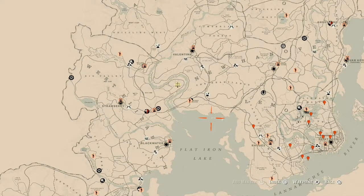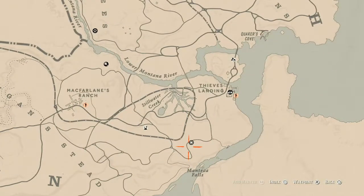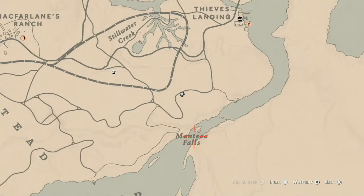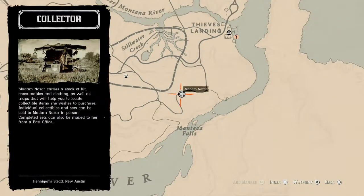First thing I'm gonna get out of the way is Madam Nazar's location. Today she's in the same spot that she was yesterday, which is down here near McFarlins Ranch — Steelwater Creek, East Landing, Manteca Falls. I don't know how to pronounce that, but she will be down here at this location until 2 a.m. Eastern Standard Time, New York time zone.